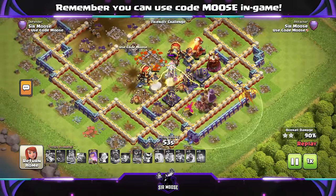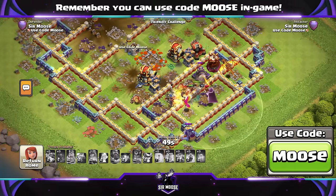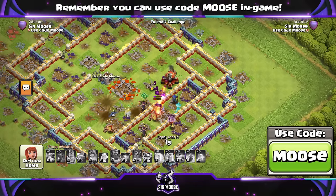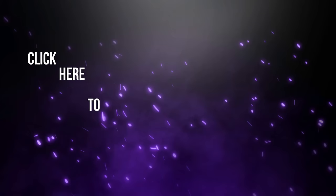Hopefully you'll be able to get three stars. Now, this was pretty close — I only just managed to get three stars. It's a nice attack strategy with Super Dragons. And do remember on this channel we have a creator code — that's where you can help support your favorite content creator in game by using their code before making any purchases. Our code is Codemoose. Any support would be amazing.